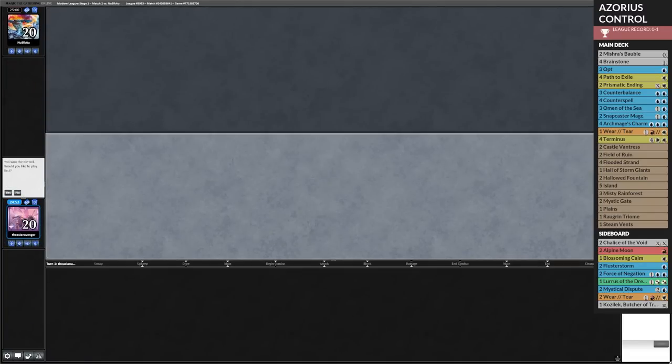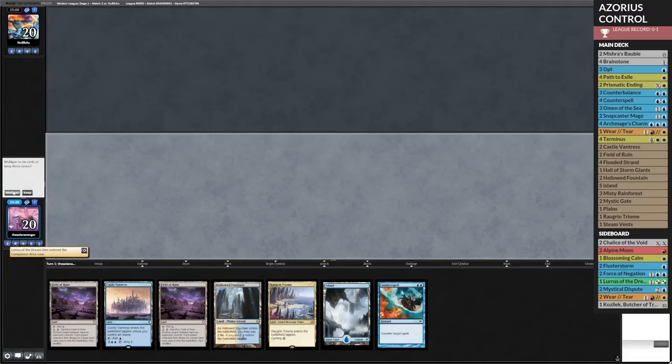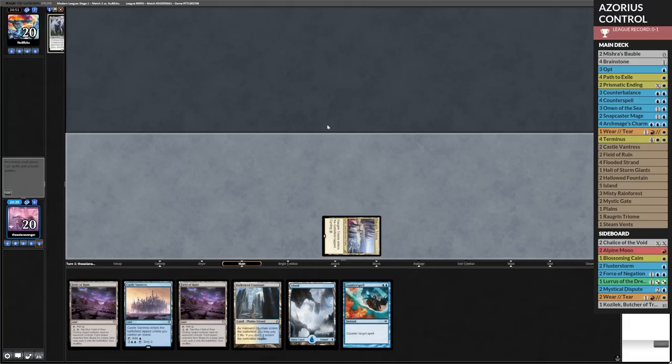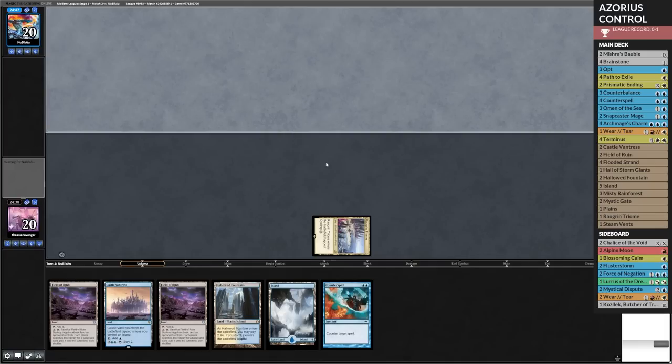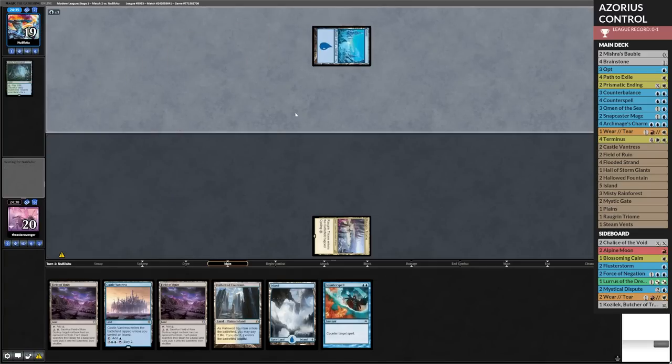Hopefully this time it works out a little bit better. First game was unfortunate, game 3 we didn't really get to do much. This looks like we're going to do a lot more of nothing. I'm on the play, though. I'll just keep it in hopes that we draw something useful. Let's play Rogran Triome and pass. We're going to F6 through whatever it is they're doing. They got it. Some kind of free spell stuff? Could be a mirror match or some kind of control deck. Could be Elementals.